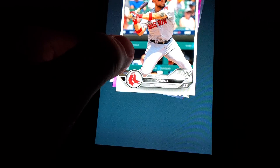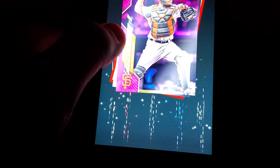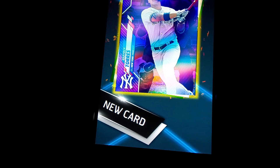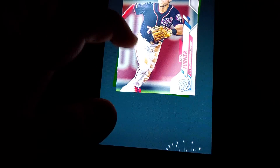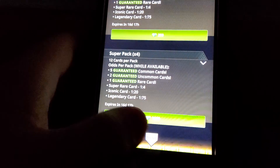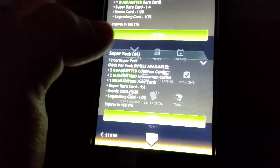Last pack, and here we go — okay, blue. Let's go with Glaber super rare. And that is all for today, folks. Best card we got — I'm gonna have to say that iconic sig.